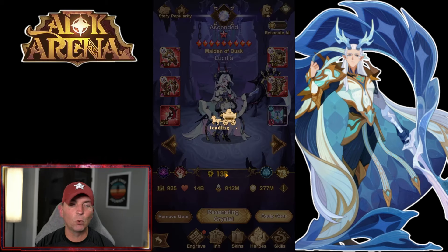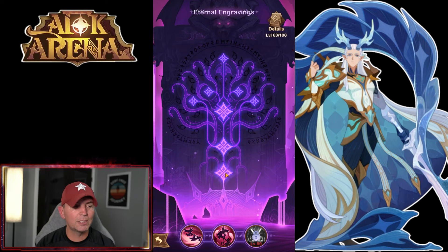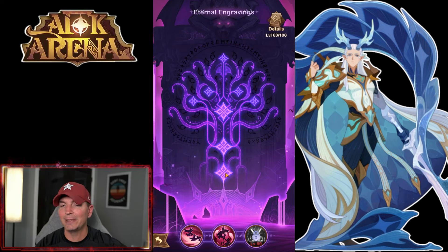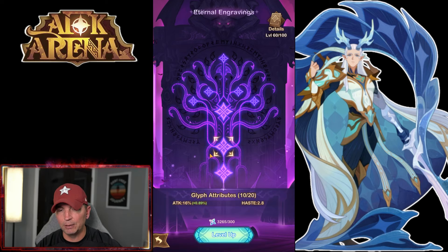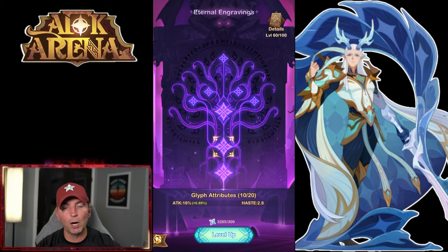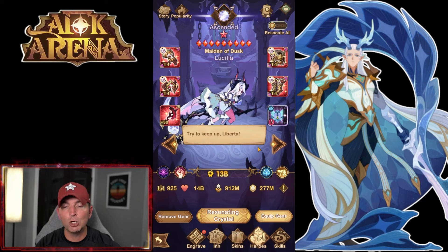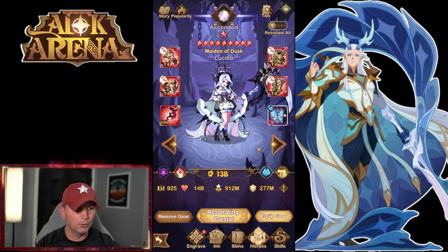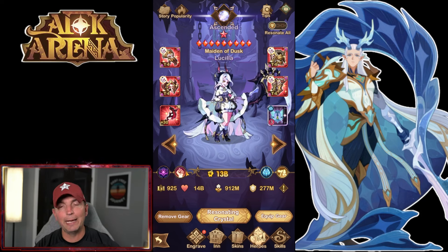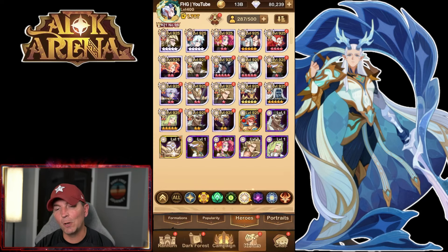For Lucila's engraving, target E60, though you could go to 65 by investing a few more points into the Attack node. Some players do build her to 65, but honestly, a plus 30 signature item, nine of nine furniture, and E60 engraving will do incredibly well with Lucila.